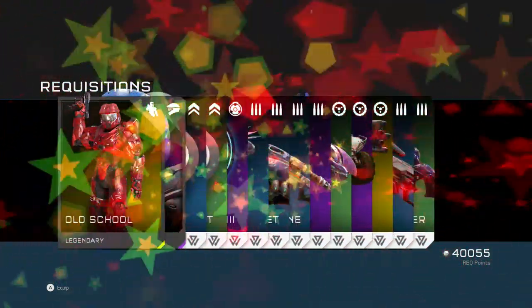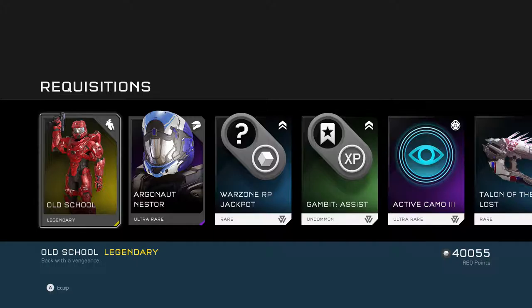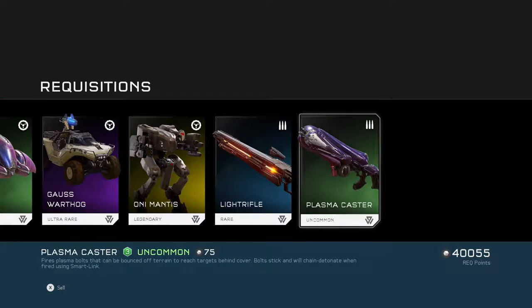This is our sixteenth gold pack. Old School — that looks pretty dope. Back with Vengeance — it's got the Halo 1 Pistol. That's pretty nice, that's really cool.